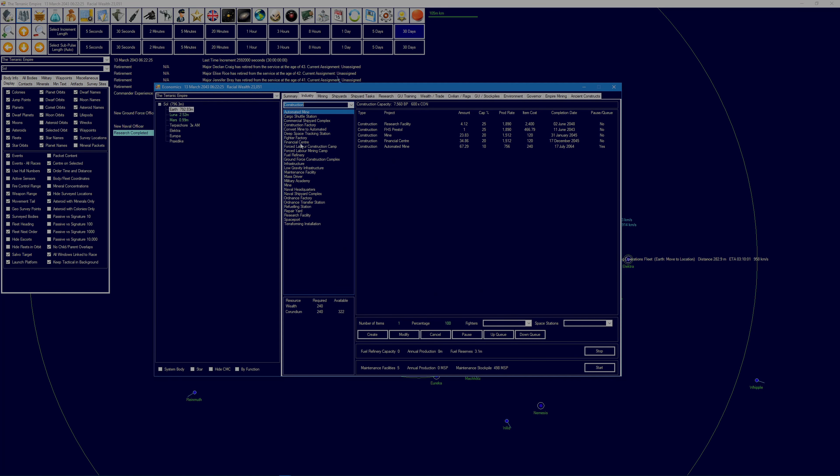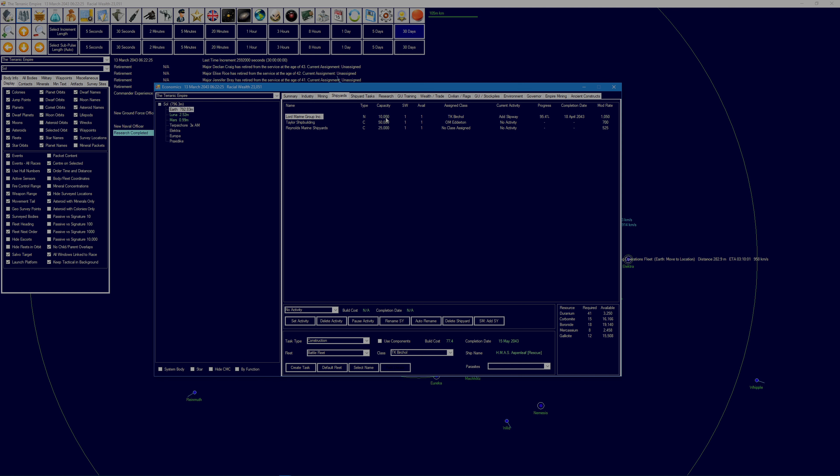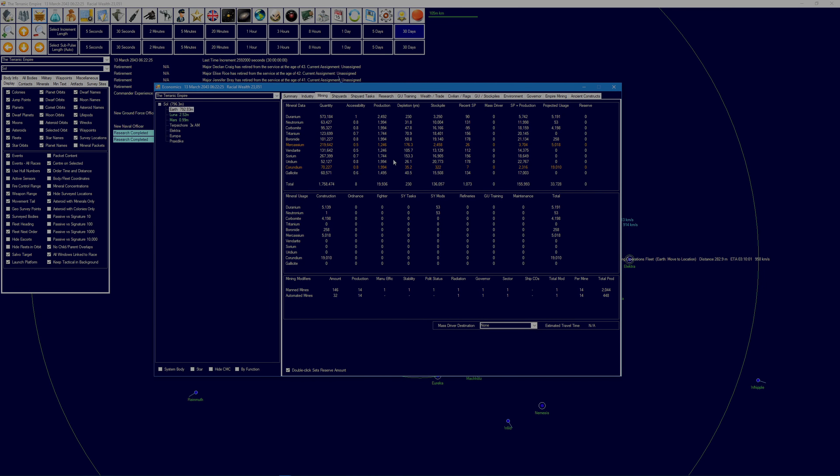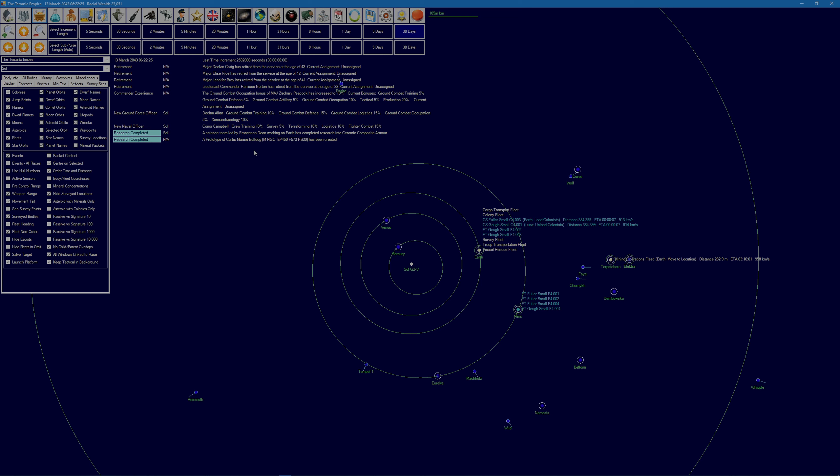We're a bit stuck because the tug is a military ship due to the nature of the engine, and I don't have a large enough shipyard to build it. Hopefully we have enough fuel — we've got 260,000 sorium in stock, 17,000 in the stockpile, and 153 years until it's depleted, so we should be okay. We can take our time, get our naval shipyard capacity increased, and then get that ship underway. In the meantime we're sending out small orbital miners to do the business anyway.